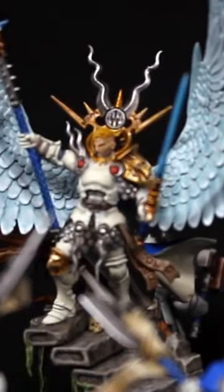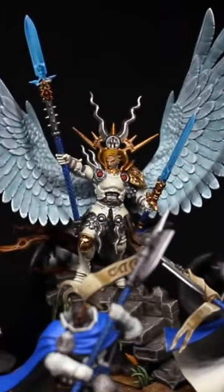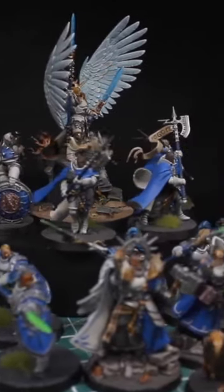I'm really happy how the Coastal Knights turned out. I tried something new on almost every unit — painting white armor, lifelike fur, painting power weapons that actually look like power weapons, and then finally it was the angelic wings to finish it off.